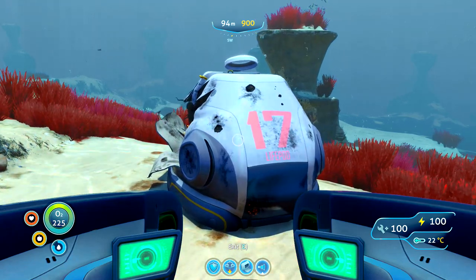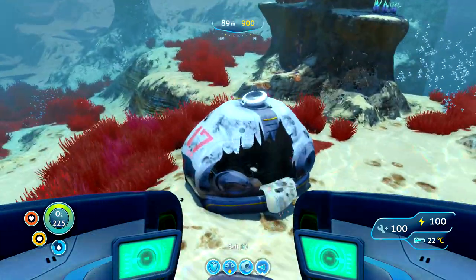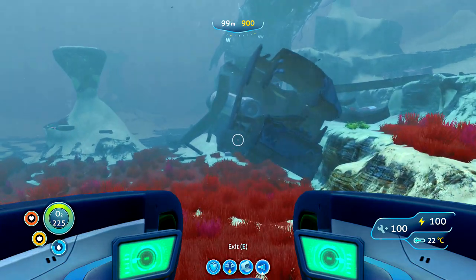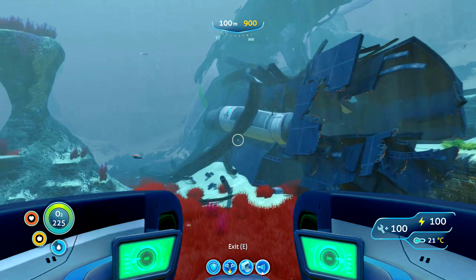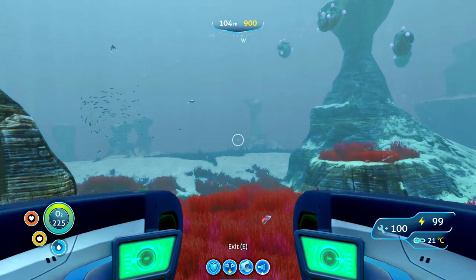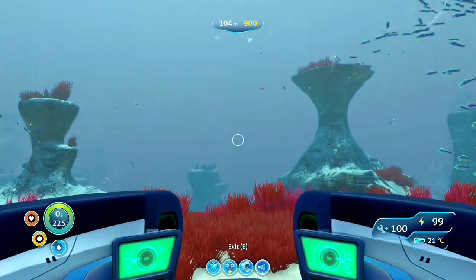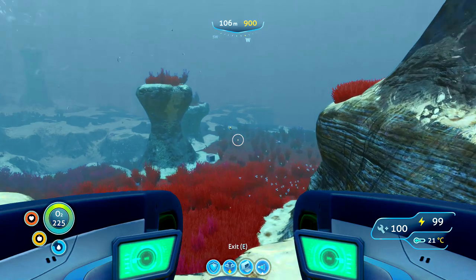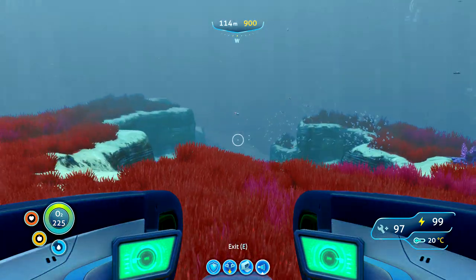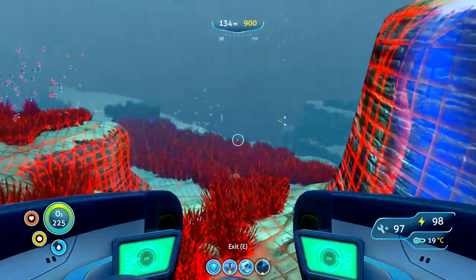The next two eggs are a little bit harder to find. You need to find life pod 17 in the Grand Reef, just on the edge of the Grand Reef where you'll also see a giant piece of the Aurora ship. We need to head in a north westerly direction out towards Reaper Leviathan country. I highly recommend equipping the Seamoth with the sonar capability so you can pinpoint where the Leviathans are while scavenging out this way. There will be reef backs above you but that does not make you safe in this region.